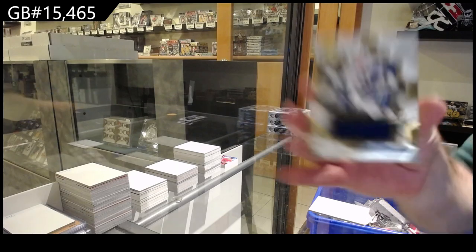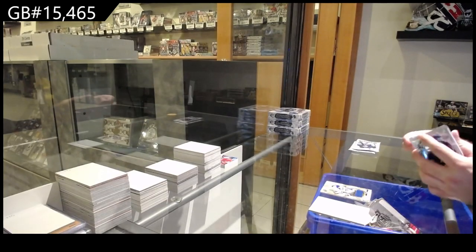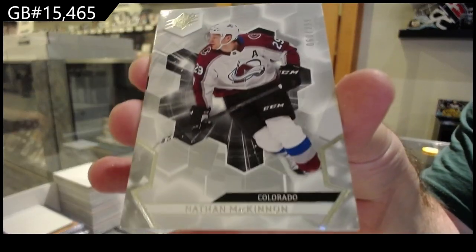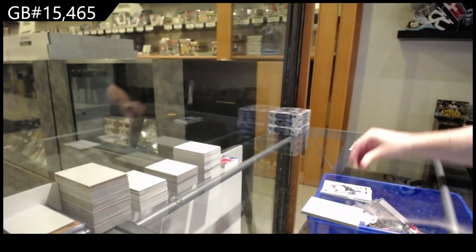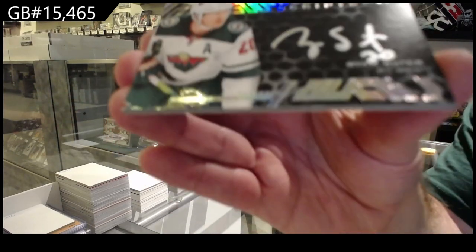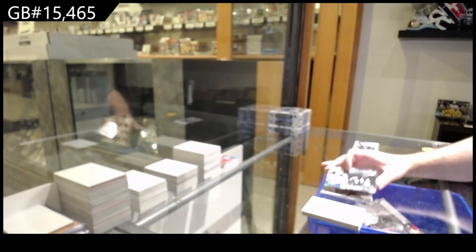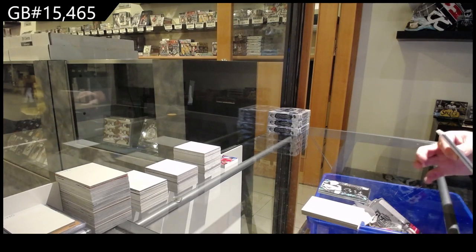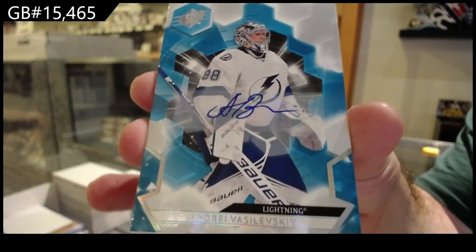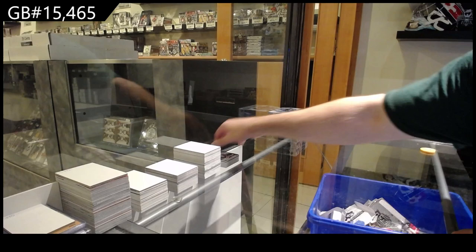We've got for Vancouver, Brock Boeser jersey. For the Avalanche, $2.99 Nathan MacKinnon base. Obsidian Scripts Auto Ryan Suter for Minnesota. And for the Tampa Bay Lightning, Base Auto Vasilevsky. Nice finish on that box.